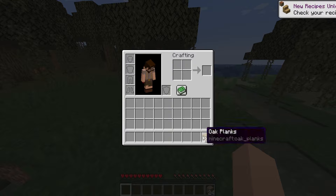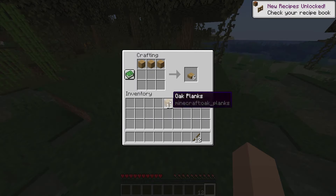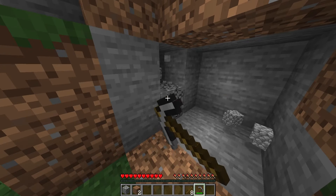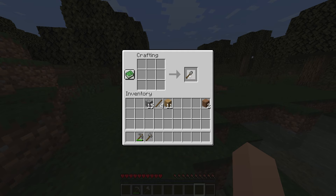Next, make a crafting table and get yourself a wooden pickaxe. With this pickaxe, either dig down or find a cave with some stone exposed. Mine enough cobblestone to craft some tools and a furnace. This also marks the end of using your wooden tools.